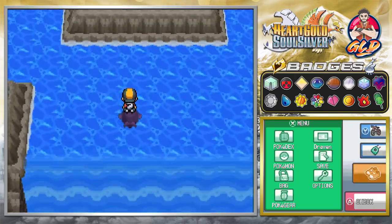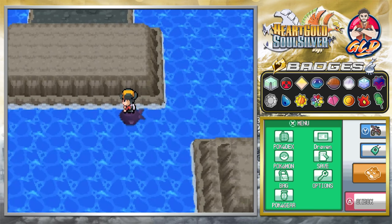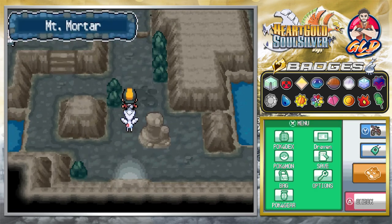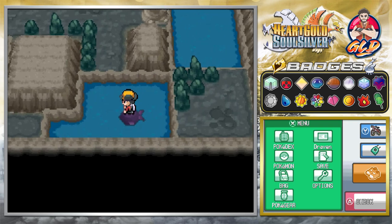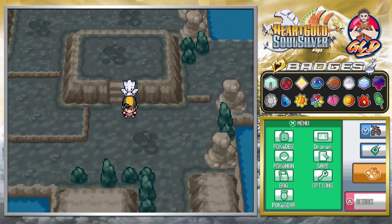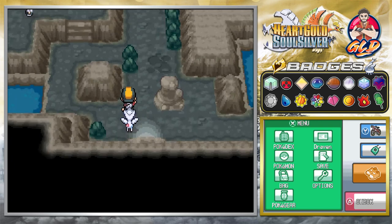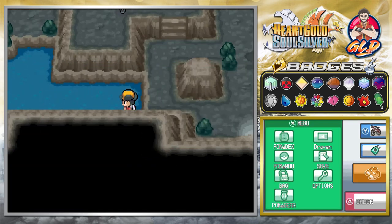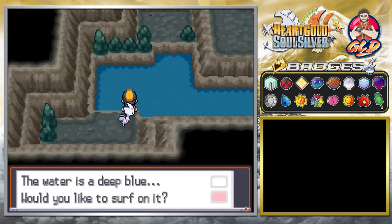This takes us to another portion of Mount Mortar. We'll surf over, go into this cave — this is the location where you'll be able to find the Karate Master. We found a Max Potion. I don't know if I misread this, but I think you can actually find the Shining Stone here — correct me in the comments if I'm wrong. We also found another Rare Candy, which is huge for training.